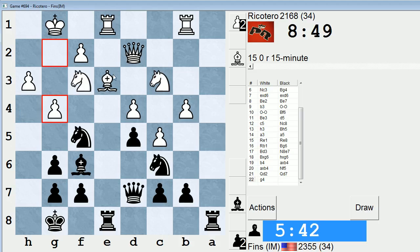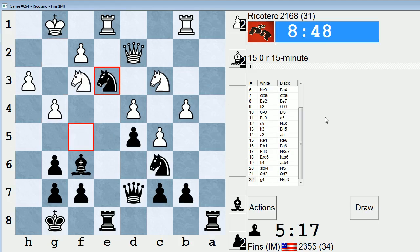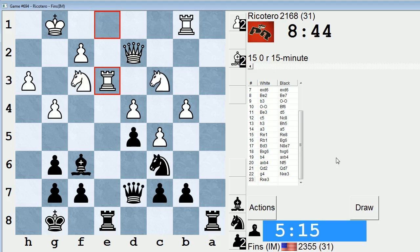So, Knight h4 or take on e3 — what's better? Taking on e3 seems more natural. If I take e3, he takes with a pawn. My bishop is kind of having a hard time doing anything though. Maybe Rook a3 at that point — yeah, that's a pretty decent plan. Let's do that. We'll see if he takes with a rook or the pawn. I'm thinking he'll take with a pawn — he actually takes with a rook.